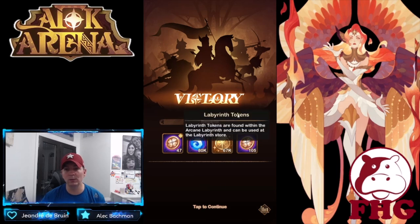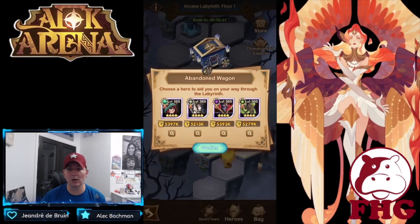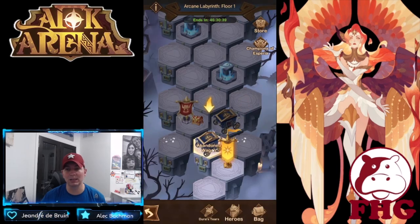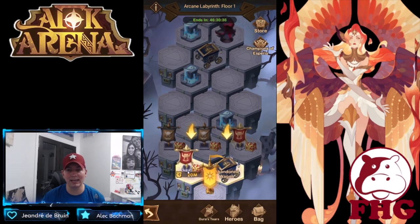We picked up some labyrinth tokens there. When it comes to relic selection, you always want to look for the elite over the rare, depending on what it is. There are also legendary relics — Insolence is a really strong one because it forces the front line to attack themselves. I'm going to pass on this bridge because I'm taking Mortis out of the abandoned wagon.